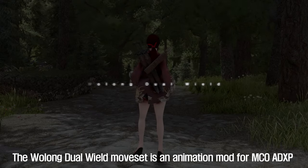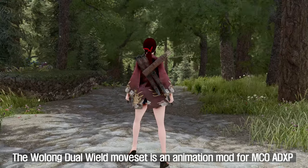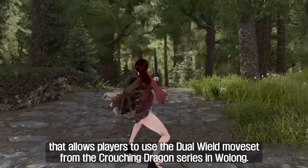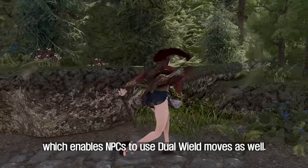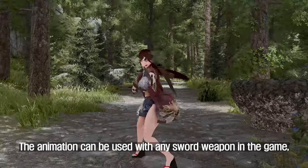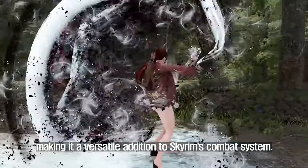The first moveset to introduce is the Wolong Dual-Wield. The Wolong Dual-Wield moveset is an animation mod for MCO ADXP that allows players to use the Dual-Wield moveset from the Crouching Dragon series in Wolong. The animation can be used with any sword weapon in the game, making it a versatile addition to Skyrim's combat system.